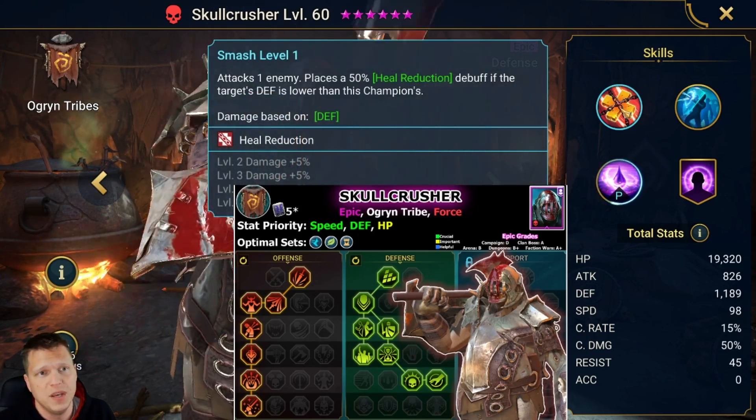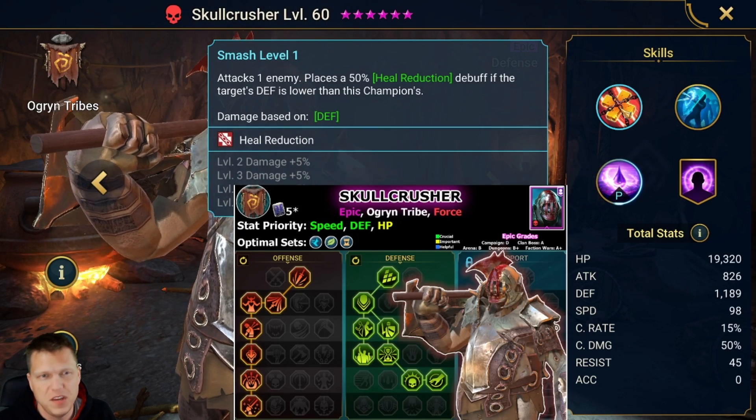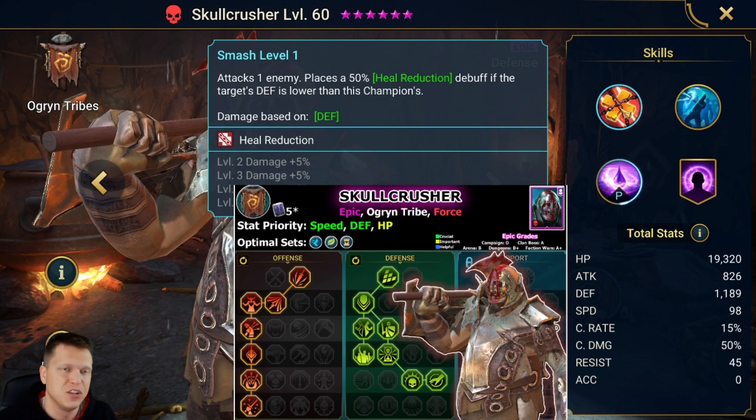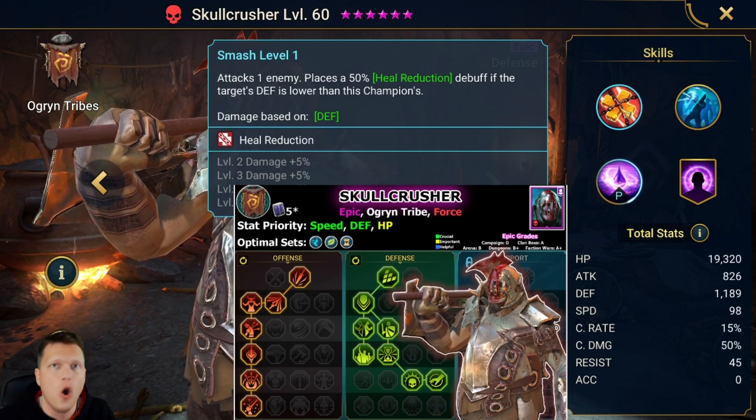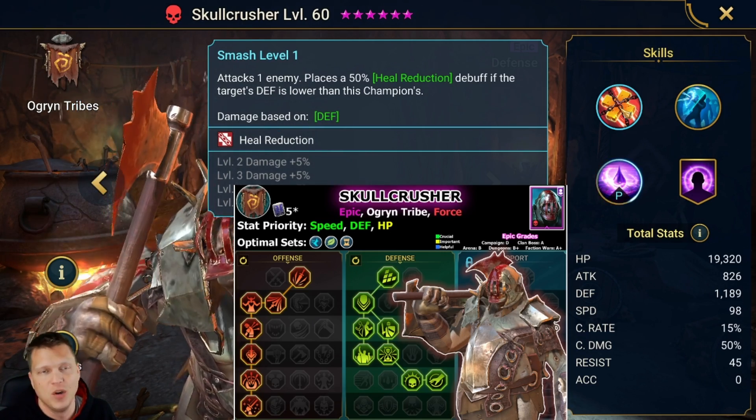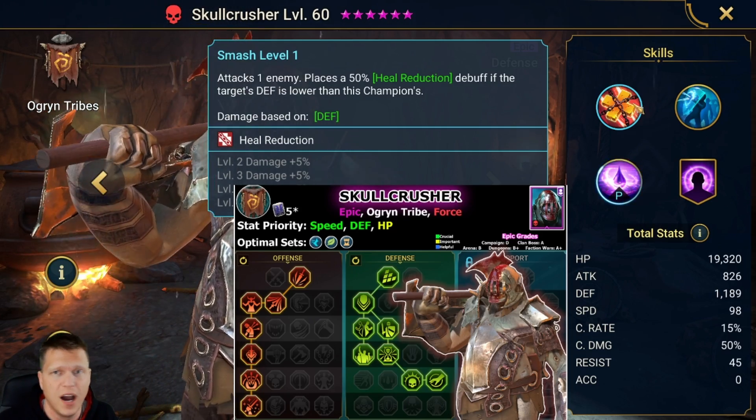The A1 is going to be: attack one enemy, place a 50% heal reduction debuff if the target's defense is lower than this champion's, which should almost always apply. He's a defense-based character, so you're probably going to scale his defense pretty high.